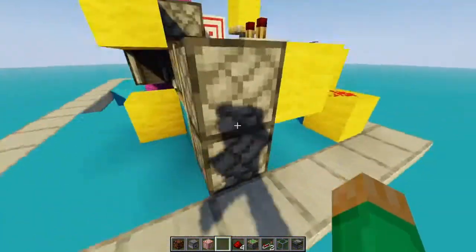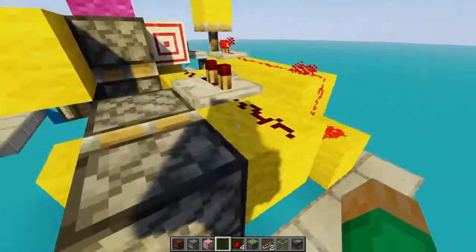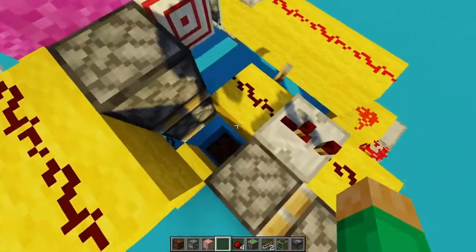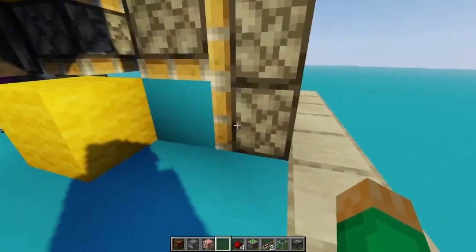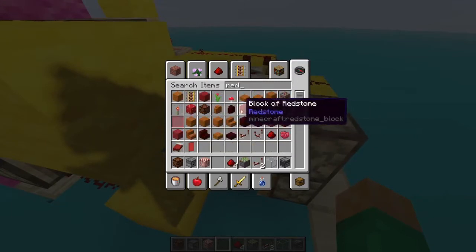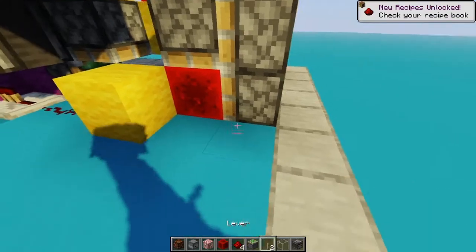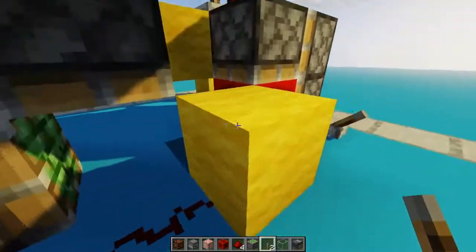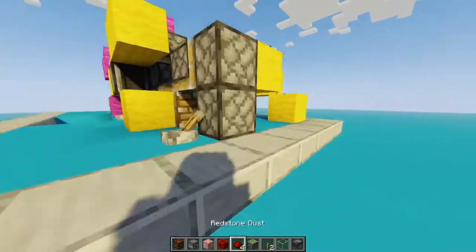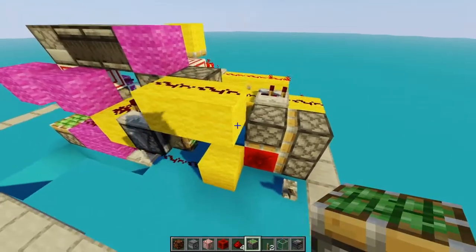Now what we need to do is actually push this block out of the way, replacing it with a Redstone block, and then power this piston to push the Redstone block back over top of the lamp. There's no quasi-connectivity with these things, is there? Dang it. So we do, in fact, have to power the whole system, which is a drag. But I think I just found a way around that. My idea is to make this thing pulse so it will push the Redstone block into there.